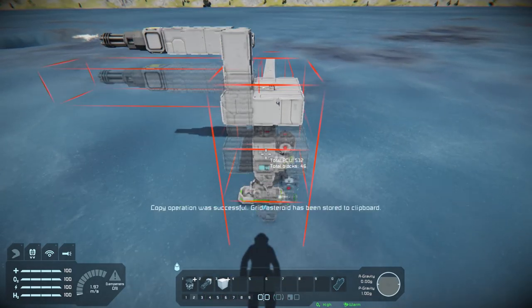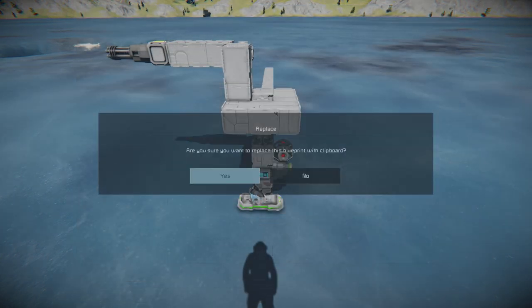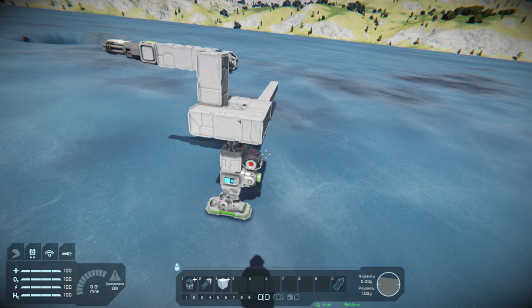Then take a regular blueprint — I call this 'test,' hit replace on it — and now I have my blueprint. That's all you have to do. One important note: whenever you use this mod you need to build your creation with the mod enabled. If you already have a ship with subgrids or rotor turrets, unfortunately you will have to rebuild your turrets. You could get away with going into creative mode, cutting them off, pasting them back on, and then storing the subgrid.